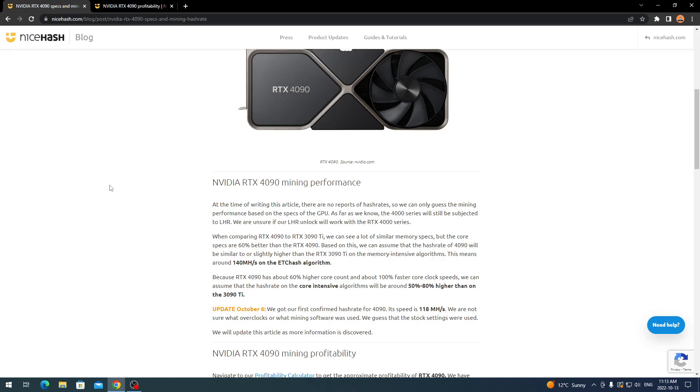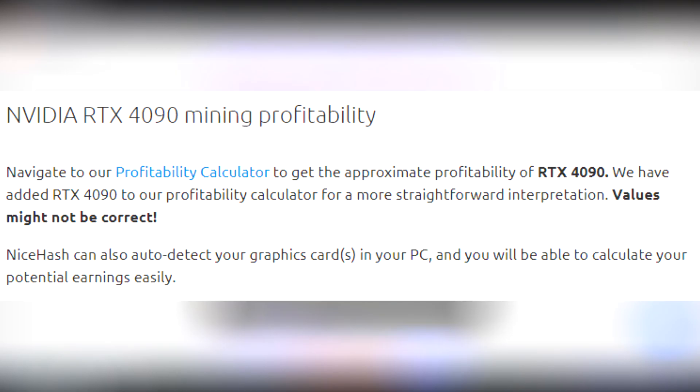People are still going to be buying these graphics cards for facilities or home mining setups — people always want the bigger and better technology for mining. Right now the RTX 4090 is pulling a profit depending on your electricity situation, and we can check that on NiceHash's mining profit calculator. They have already added the RTX 4090 to their profitability calculator, though values may not be fully accurate yet given limited hashrate confirmations.